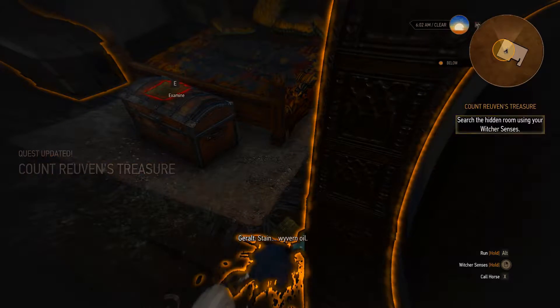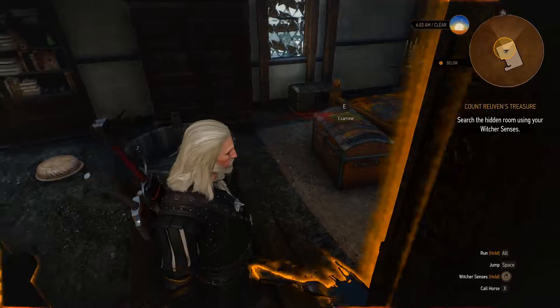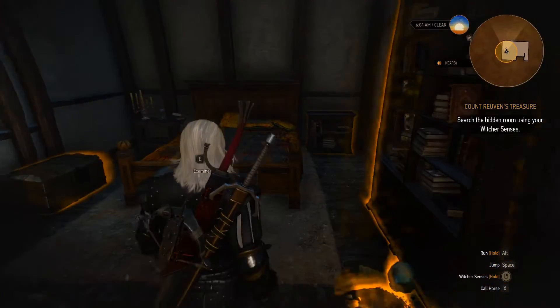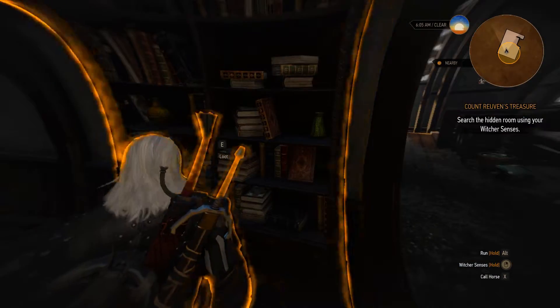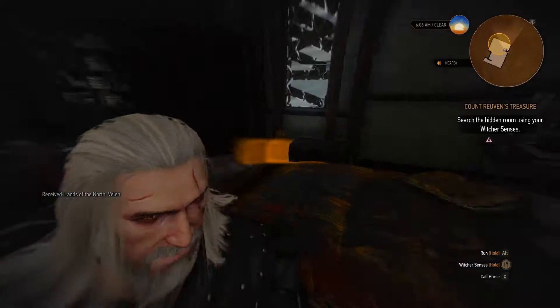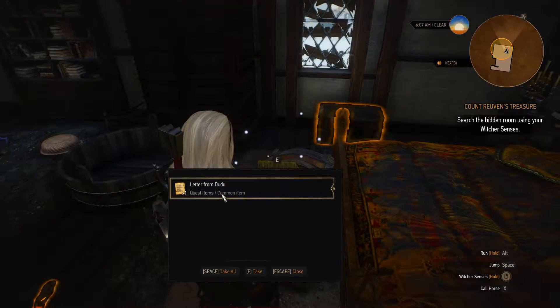Probably where Dandelion and his cohorts plant the wyvern oil. The wyvern oil was in the bomb itself. Oh, there's just stuff all over this place. The Wild Hunt. Lands of the North. Let's take a look at this note — a letter from Doodoo.